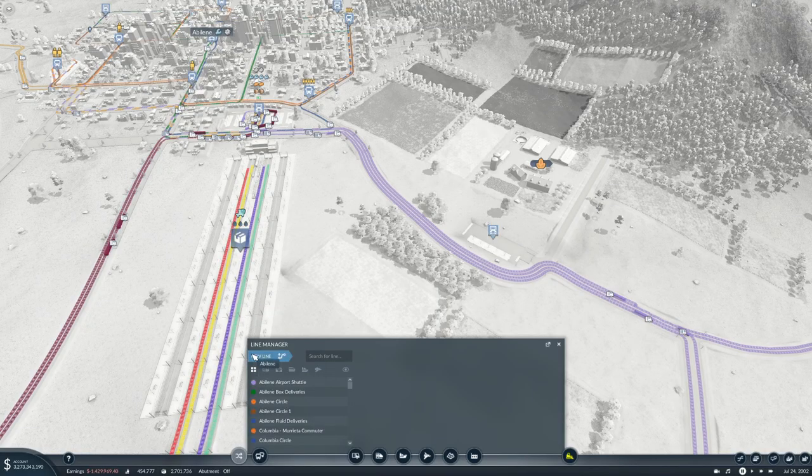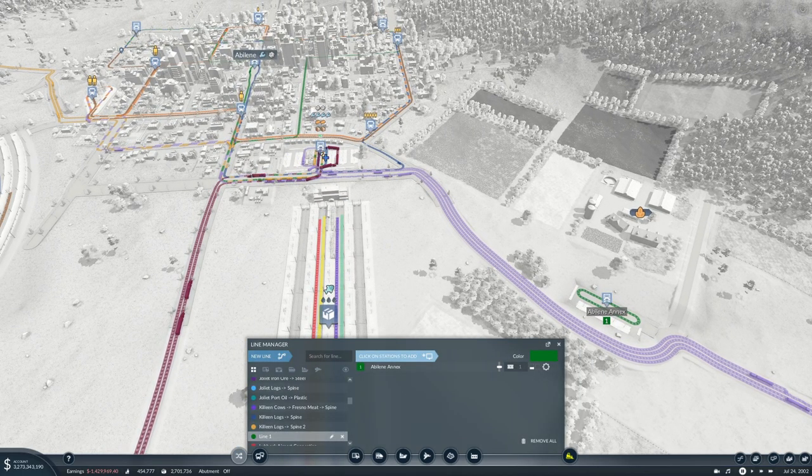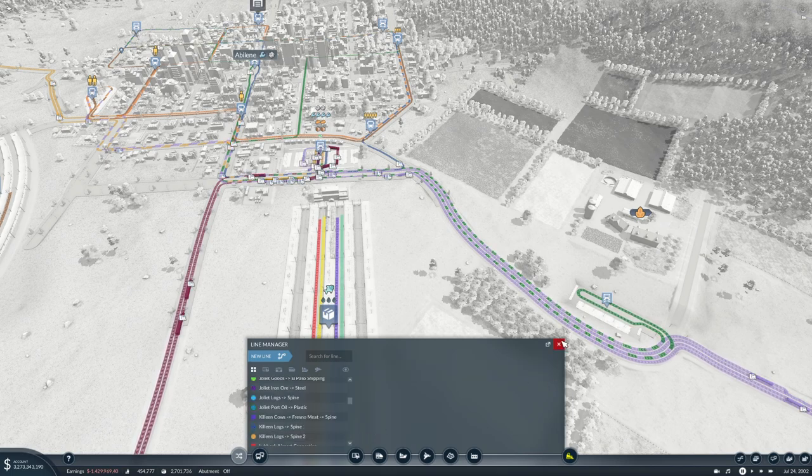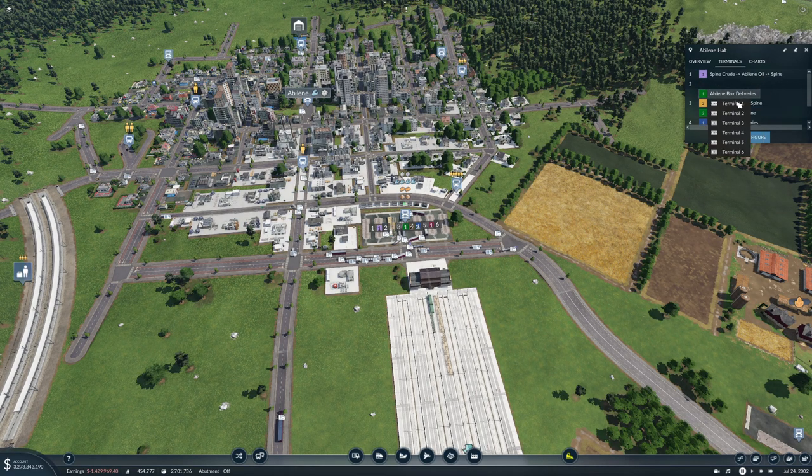New line from there to there, and it is going to be Abilene Grain to Spine. If you take a look at terminals, there's absolutely no reason several are using the same terminal.